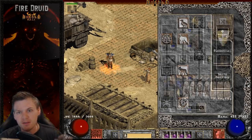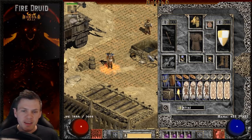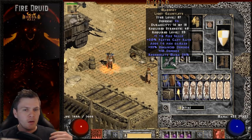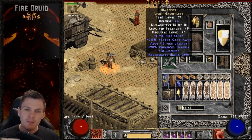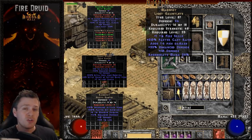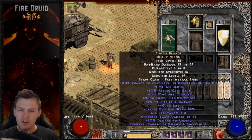The gear for this Fire Druid is extremely expensive and centered around the 99 FCR breakpoint. Starting with gloves, I have Mage Fist — in my opinion the top tier glove. It gives plus one to fire skills, boosting Fissure and Armageddon damage, 20 FCR to help reach 99, and some mana recovery. Alternative glove options include Trang's for cold res and FCR, Blood Fist for more health and FHR, or Chance Guards if you want to boost magic find. But I think Mage Fists are top tier.